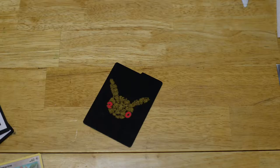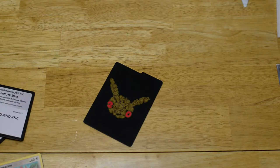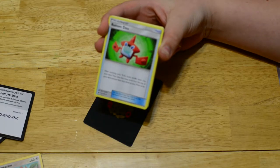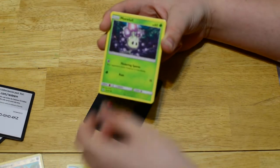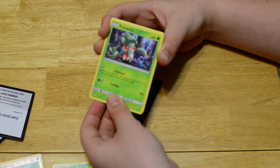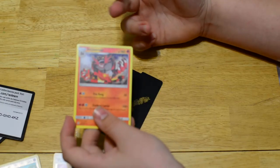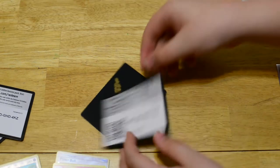Let's get into the second pack. Here is the code card. We have a Great Ball, a Stufful — however you pronounce that — Rotom Dex, Leaf Energy, Dratini, Sandygast, Marowak, Fomantis, Sirknight, Timer Ball Reverse Holo, and an Incineroar Rare Non-Holo. Here is the second code card of the extras.